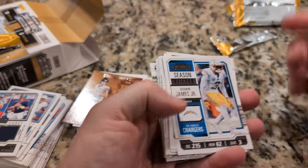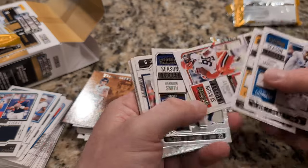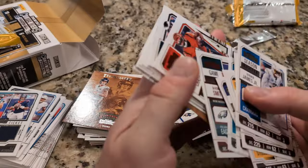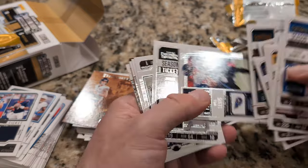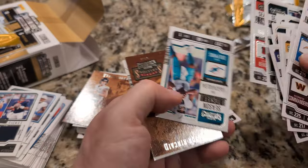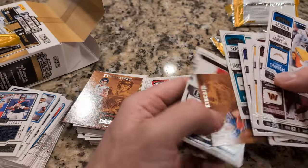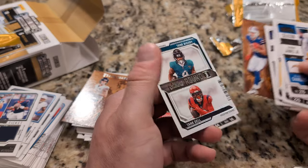I'm going to do the last one here. I think we have a lot of Devonta Smiths because I know we've got him. He's got a two-player patch. Jalen Hurts. A two-patch? Yeah. He's the best quarterback for the Dolphins right now. Can I have him? Yes. So that means he's a superstar. Here's Dalton Kincaid, and then here's another sort of duel.